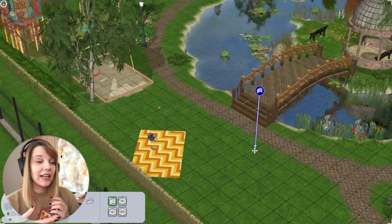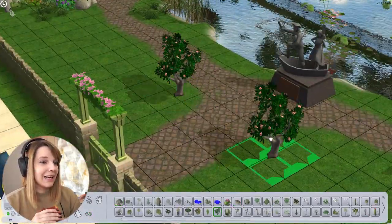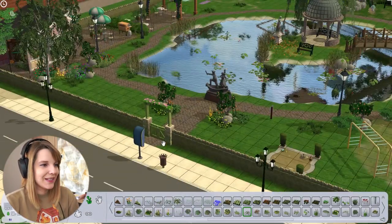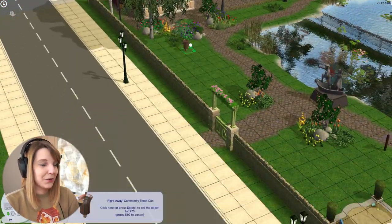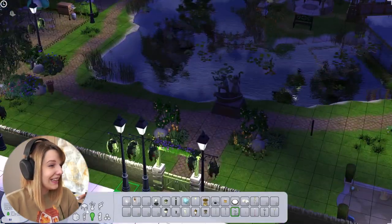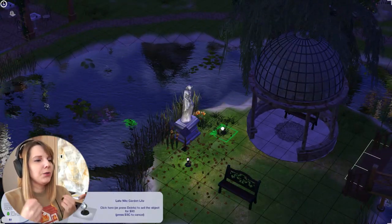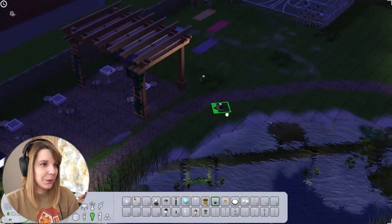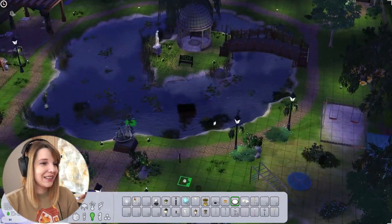With my last energies I put some decorations at the entrance, because the entrance is the most important part of the park and that's where I didn't put so much effort. Maybe when I have new inspiration I'll make it a little nicer, but at the moment it's just a few plants and shrubs and I think that's all right.